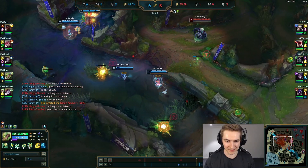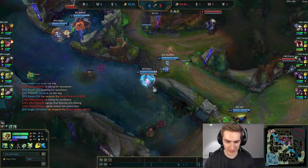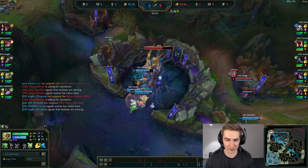Now before we compare how these teams are using Baron, it's important that I teach you the standard. The standard way to use your Baron is to play two lanes. We're going to have one person mid and one person top, and the other three will be forming a kill squad.